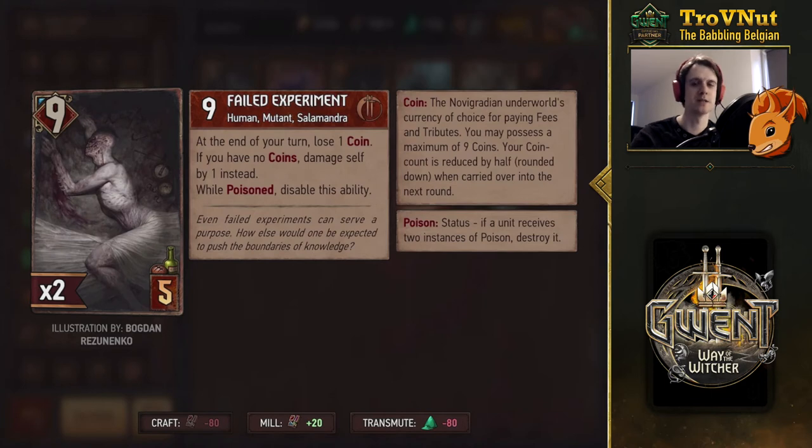Then another failed experiment — literally called Failed Experiment. At the end of your turn, lose one coin. If you have no coins, damage itself by one instead. But if it's poisoned, you disable this ability, which means if you end the round with this, you have eight points. Without poison, it's going to start losing points the longer it goes on. So it synergizes very well with the self-poisoning that Salamandra is going for. It almost feels like a Monster card with that high base power — it is nine power. Very nice, low provision card, but probably something for the end of the round unless you can poison it.